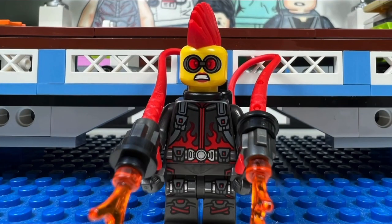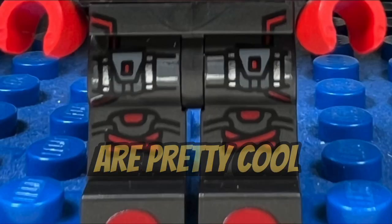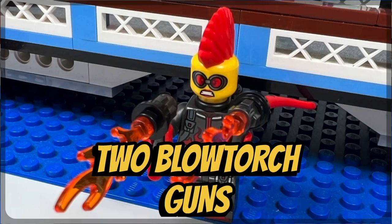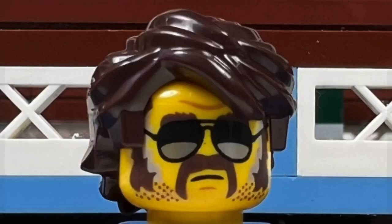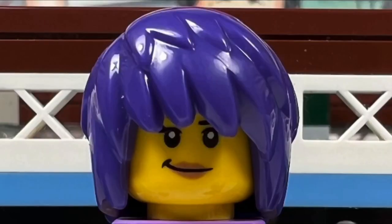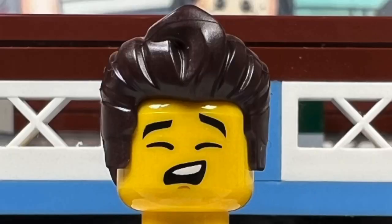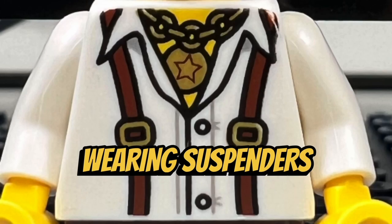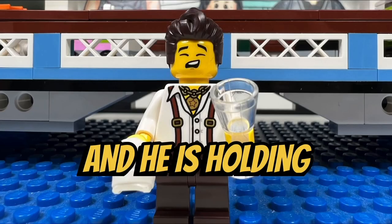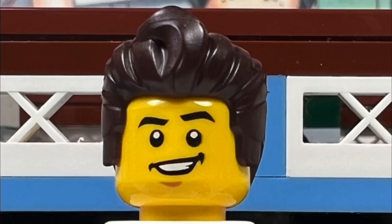I like the Misdemeanor minifigure with her red mohawk. She has a cool-looking headpiece with red lens goggles, and her torso and leg printing are pretty cool as well. I like how she is holding two blowtorch guns. I like the Hound Dog McBrag minifigure with his long brown sideburns and Fu Manchu mustache. He has a cool torso and an alternate face where his mouth is closed. I like the Camille minifigure with her purple punk hairpiece — she has an awesome matching purple torso and leg printing. I like the Gareth minifigure with his brown Elvis hairpiece. He has a cool headpiece where his eyes are closed and it looks like he's singing. I like his torso where he's wearing suspenders and a star necklace, and he's holding a cleaning rag for the glasses of the karaoke club. He has an alternate face where he is smiling.